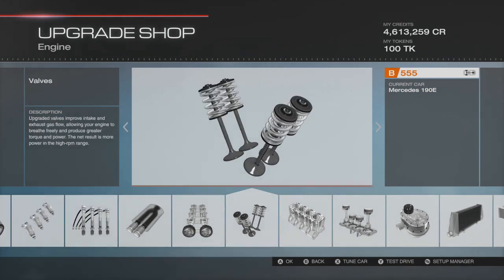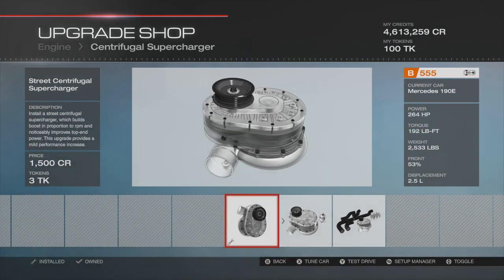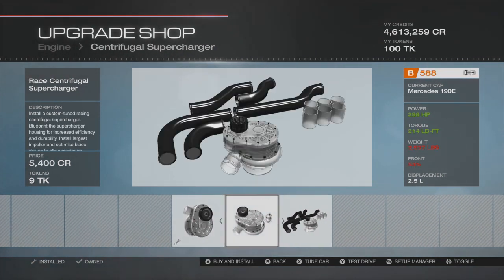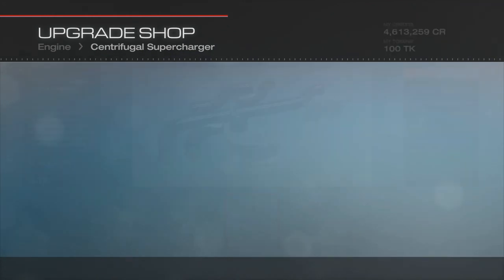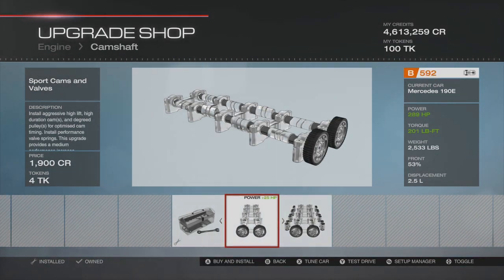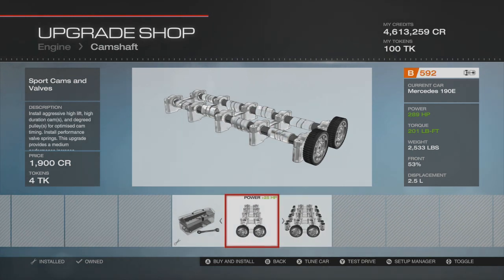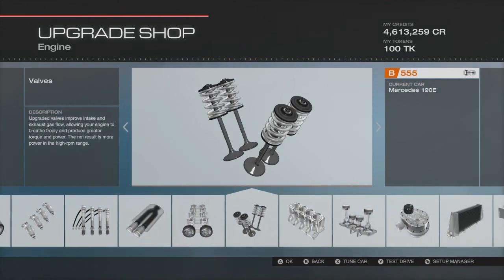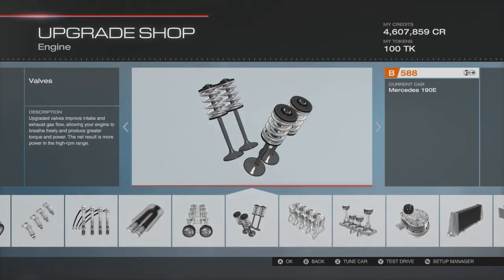On to engine upgrades. With the supercharger fitted, the supercharger upgrade adds about 4 to 7 pounds but gives around 30-odd extra horsepower and a fair bit more torque. Another option is cams, which give more power but less torque - that could reduce wheel spin coming out of corners. For this build, I'm going to add the supercharger upgrade. That leaves us 12 PI to spend.